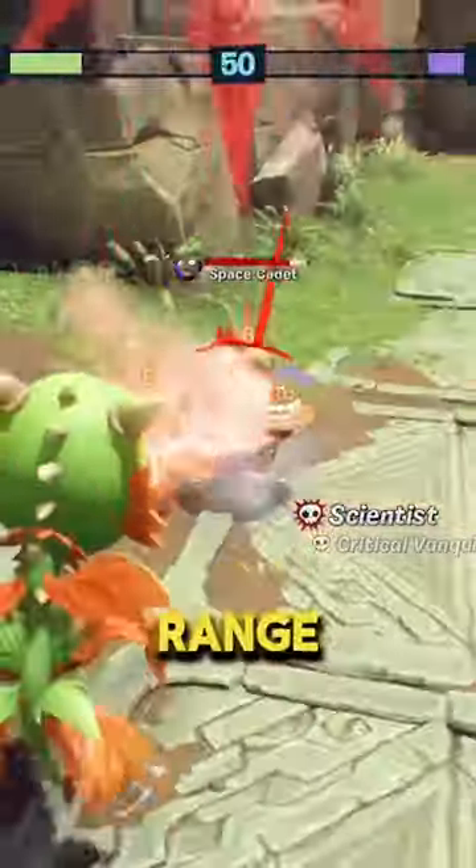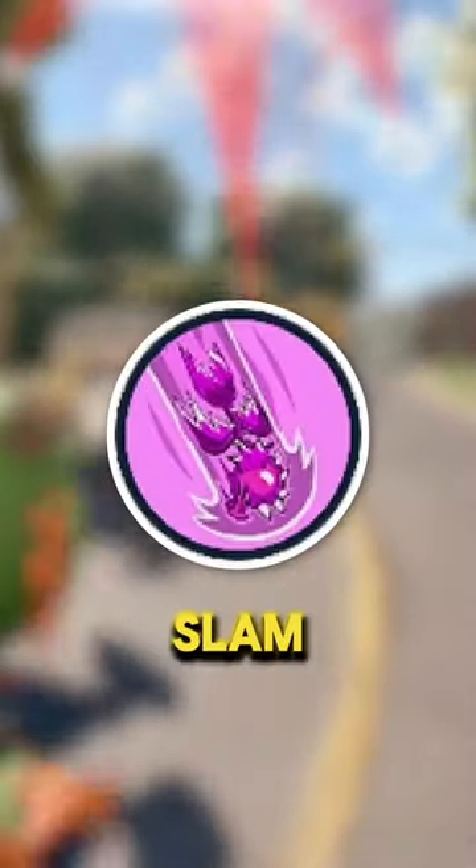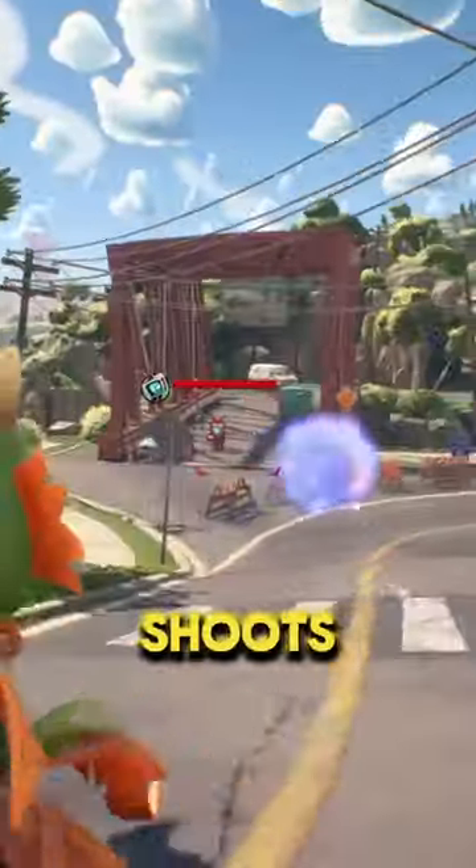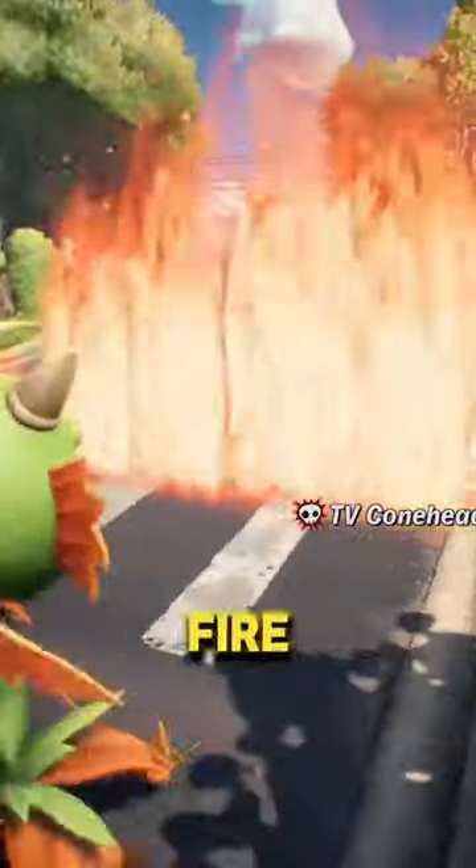This is a close range character that breathes fire as a main attack and can shoot fireballs as a secondary. His first ability is Swoop Slam, where you fly into the air and then dive bomb, dealing damage on impact. Then he has Blue Blaze, where he shoots a blue homing fireball. And finally, he has Blazing Trail, where you chuck down a wall of fire.